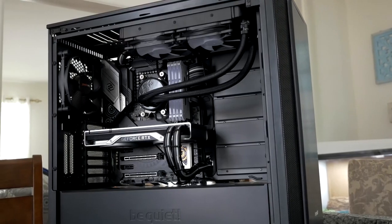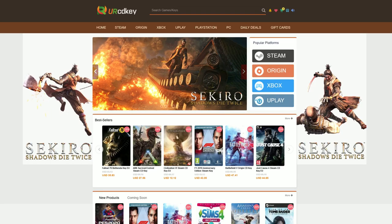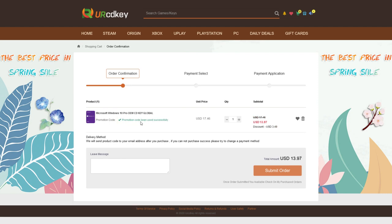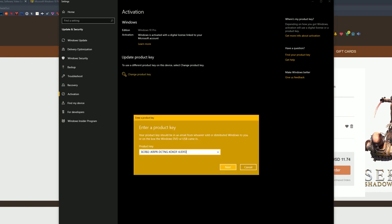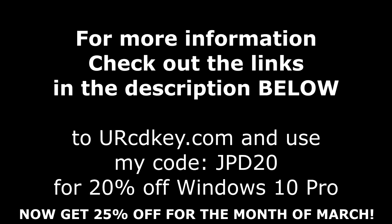Did you just finish building a sweet gaming rig only to have this happen to you? Not to worry, because your CD key has you covered with Windows 10 Pro licenses for under $18. And if you head over there right now, you can save 20% off with my code JPD20 at checkout. You'll receive your key within seconds, then just click the Start button and type Activate to find the Windows activation screen, and paste your code in. For more info as well as that coupon code, be sure to check out the links down in the description below.